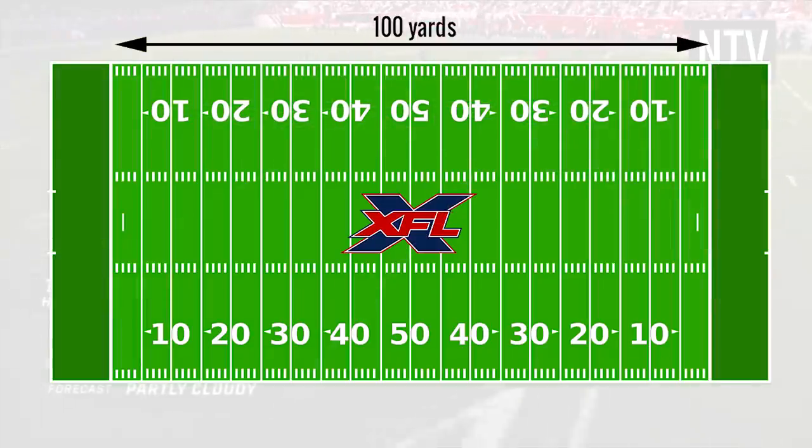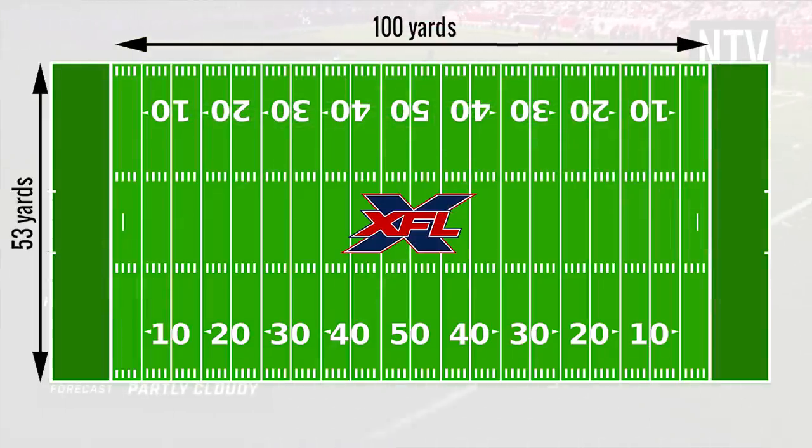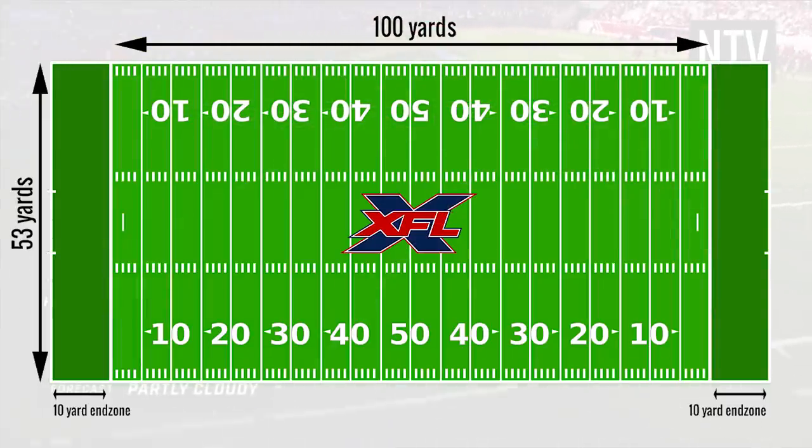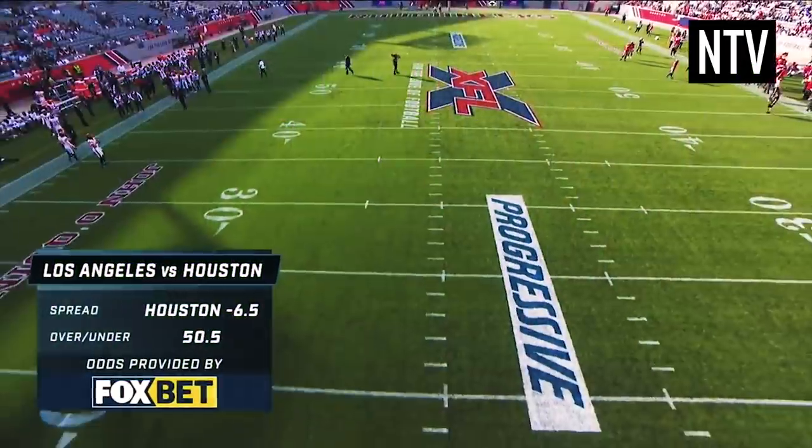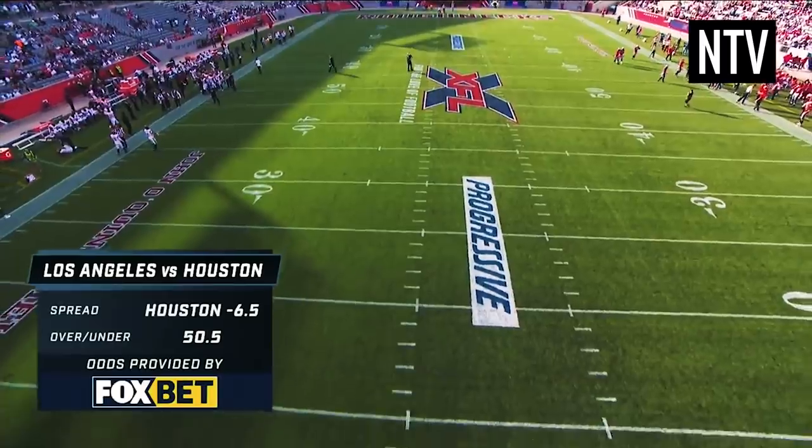The field is 100 yards long by 53 yards wide, with two 10-yard end zones at each end. White markings on the field help players, referees, and spectators keep track of what's going on.